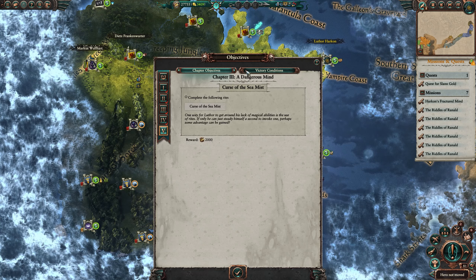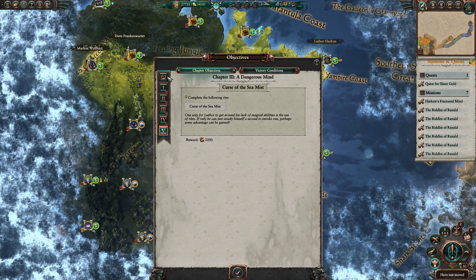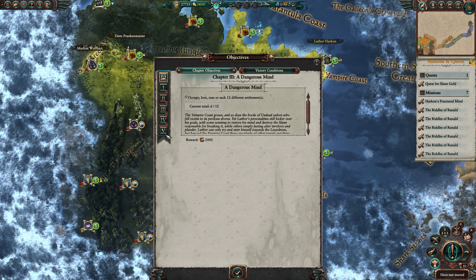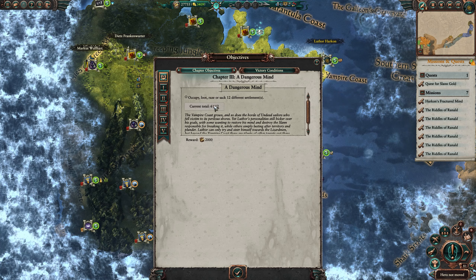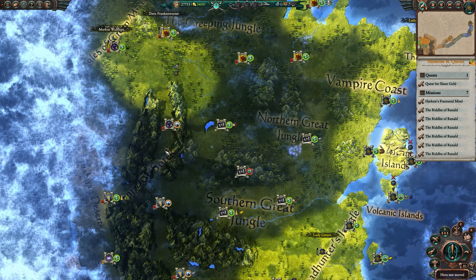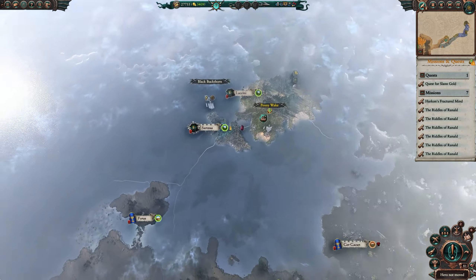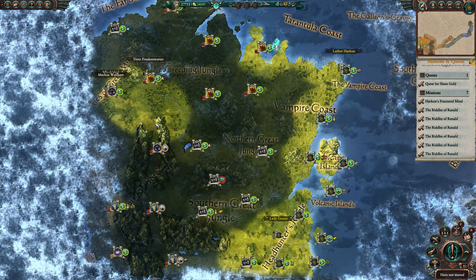Just a refresher on our chapter objectives: we're already missing one — the Curse of the Sea Mist — we could enact that at any time. As long as we maintain 10,000 in the bank all of these will stay ticked, and we'll get a big windfall. That's going to be 8,000 gold when we raze or sack six more settlements. The Lizardman ones include possibly up to five or six, so perfect. If the Hunts Marshal ends up taking them, we'll probably go to war with him and start occupying things ourselves.